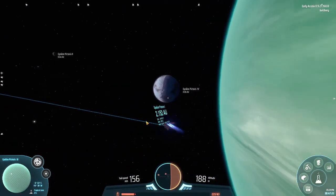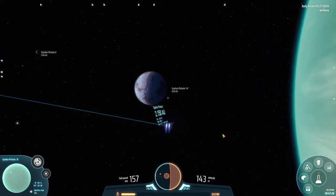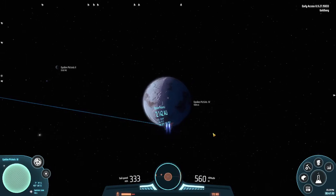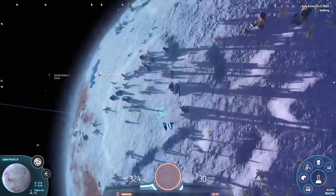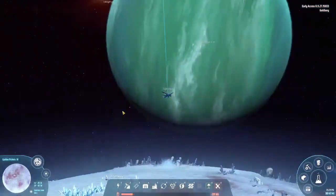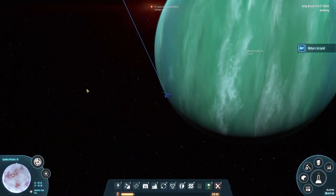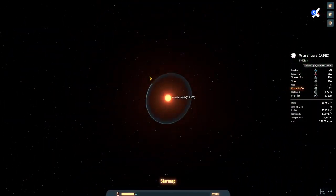Beautiful gas giant. We can see our planet to land on - I'm going to sacrifice some energy to get closer. Faster and faster and here we are in the Epsilon Pictoris system. You can see that red giant still lighting up from here.